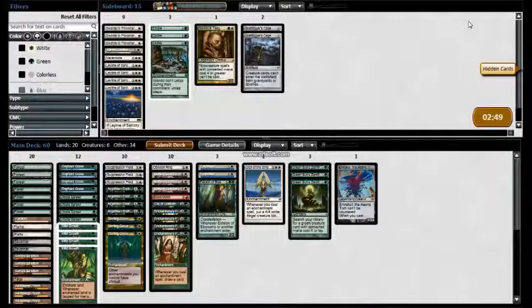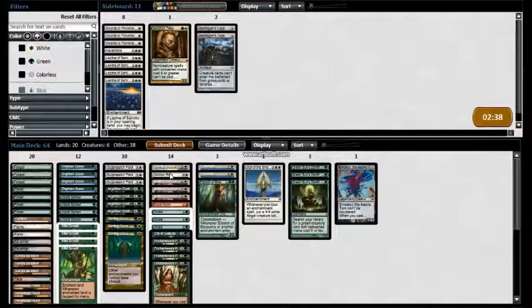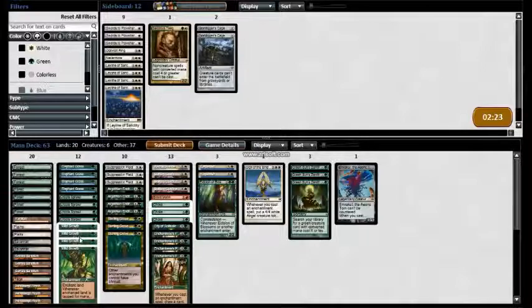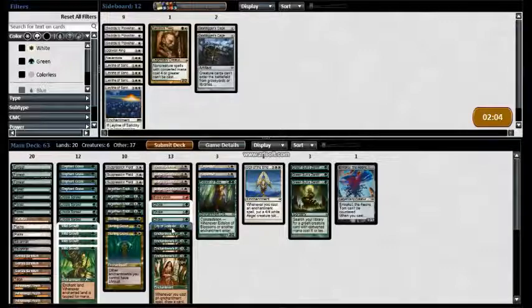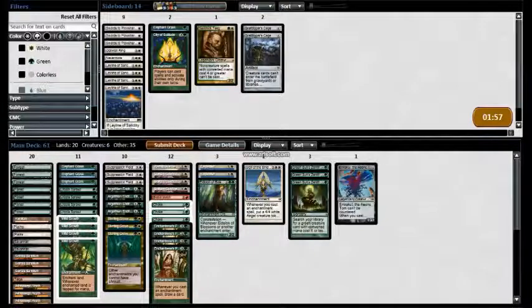So here we are in sideboarding against Shardless Bug. We don't want Chokes, Karmic Justice. Don't care about Oblivion Ring as much. Blood Moon is great if we can draw it. Walking through this — Elephant Grass is usually pretty good, I don't know if I need 4 here. Suppression Field is usually pretty good. Stirling Grove is usually pretty good. I might be willing to cut the City of Solitude here — it's a card I'd prefer to not cut, but I really want these Chokes.